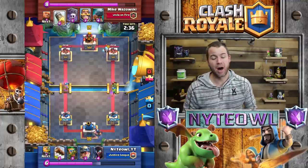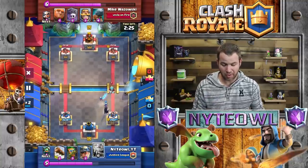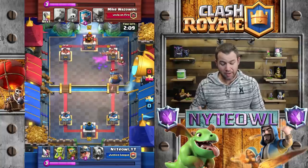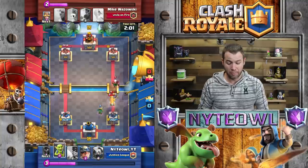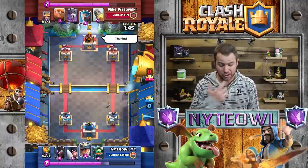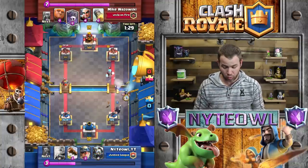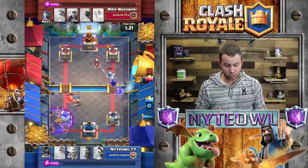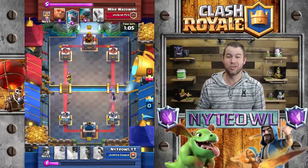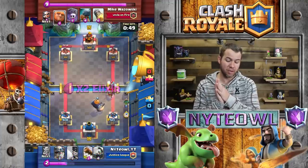He busts out his goblins, I bust out my goblins. He's got an ice wizard, I put out my executioner, and he goes ahead and rockets the executioner which is very unfortunate. I get the night witch behind the Royal Giant and do a little damage, but his counter push comes in and it's pretty much toast. I'm surprised he didn't take the tower out right there. He did get the tower down to just a rocket and a half away, then switched lanes and gets a solid push.